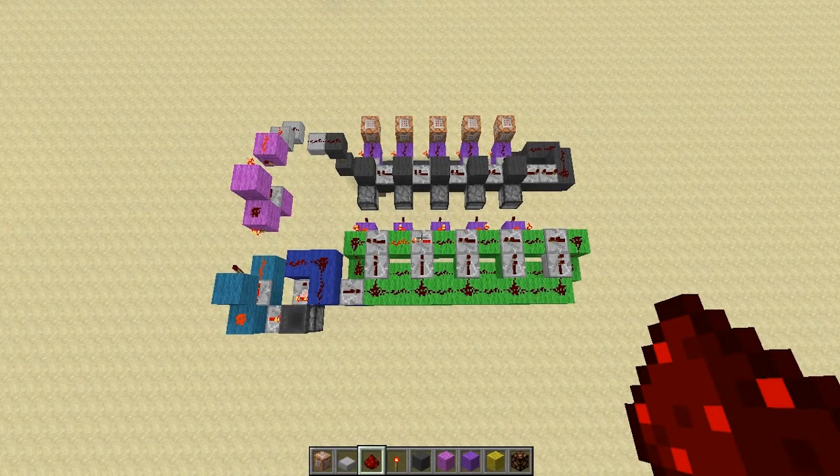Hello ladies and gentlemen, ClistWireDux here with another Redstone tutorial. This came as a request from Mr. LegoLewis. He asked: can I use my randomizer to create a random player teleporter that would be used in something like a cops and robbers map? With a little bit of reconfiguration, I went ahead and did that. Let's go ahead and check this out in action.